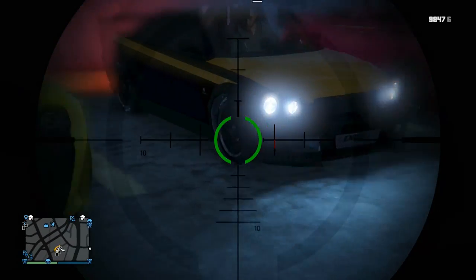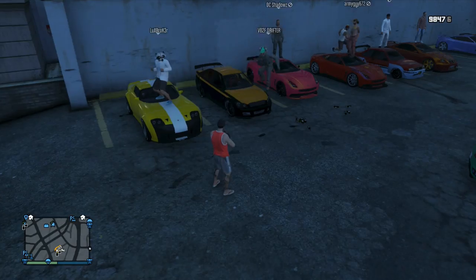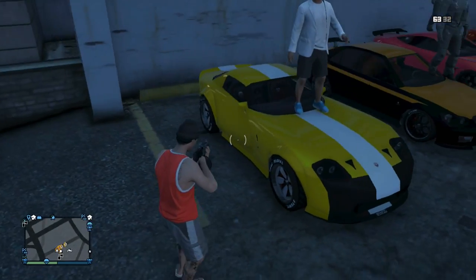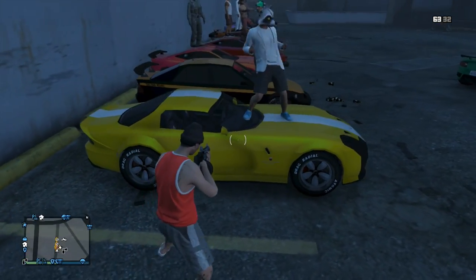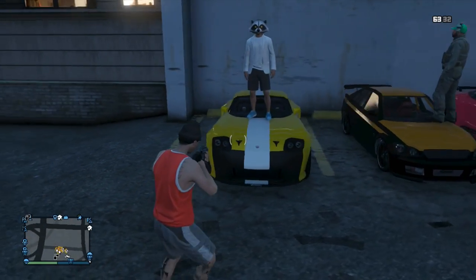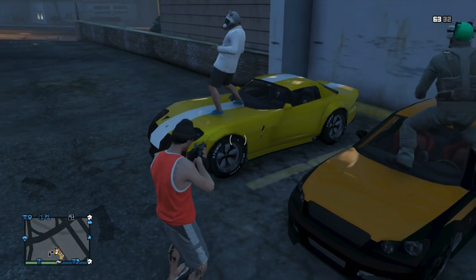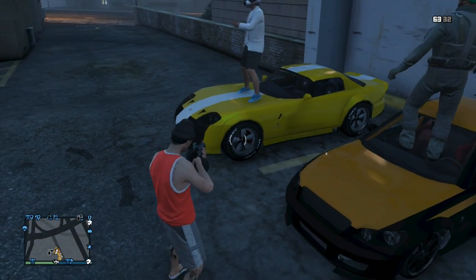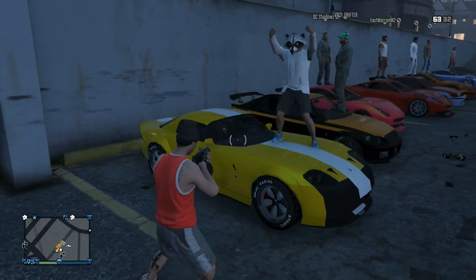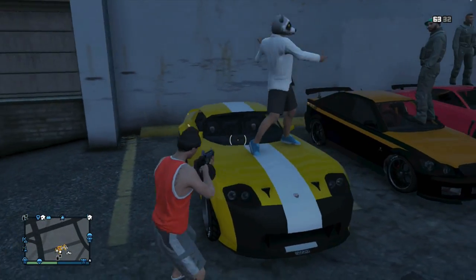I think his rims might be chrome — his lights are on so it's hard to see. Finally, lux broker has the banshee. It's pretty plain. Not sure why you'd put off-road rims on a banshee, but there aren't too many words for this one.